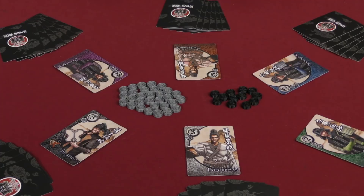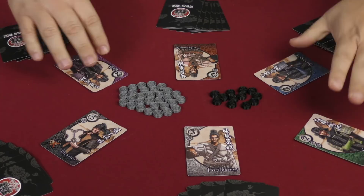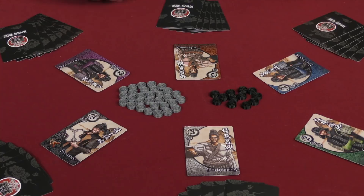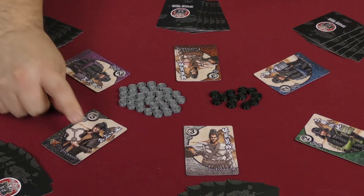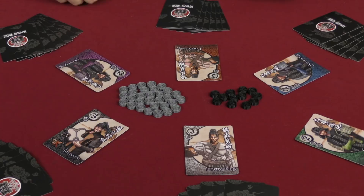Once everyone has chosen, all cards are revealed simultaneously. The daimyo then chooses which proposal to accept based on the majority rule — whichever card value has the most copies wins. Right now it's the two proposal, because there are three twos versus two threes and a five. So the majority rule means the two proposals are accepted and the threes and fives are rejected. If there's a tie, it goes to convincing power — the higher number wins.